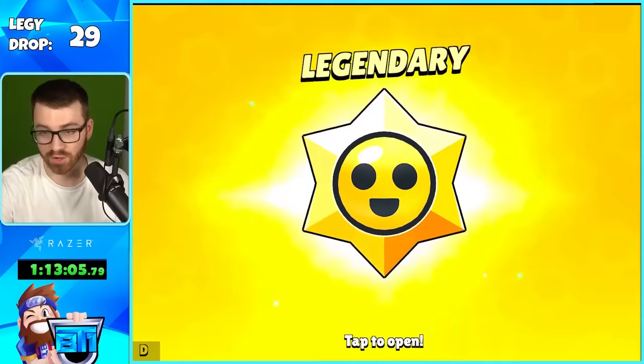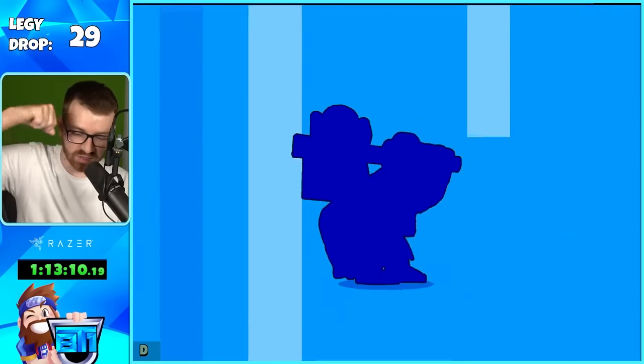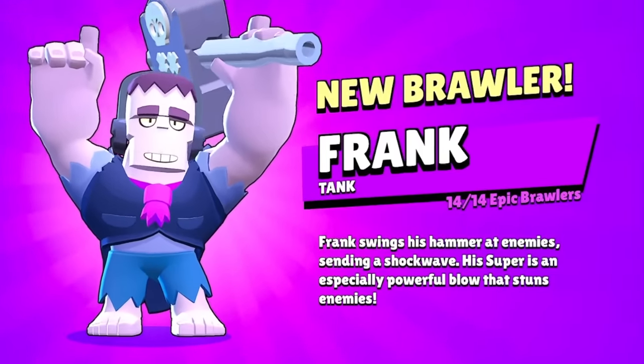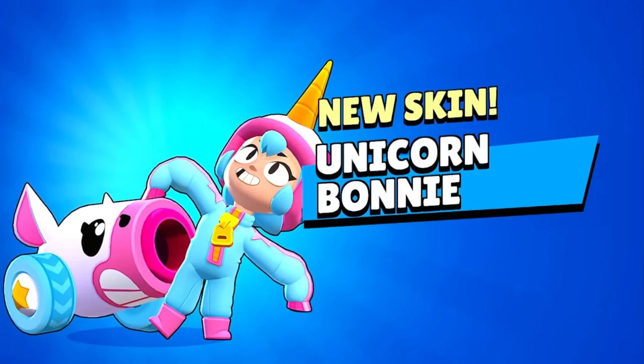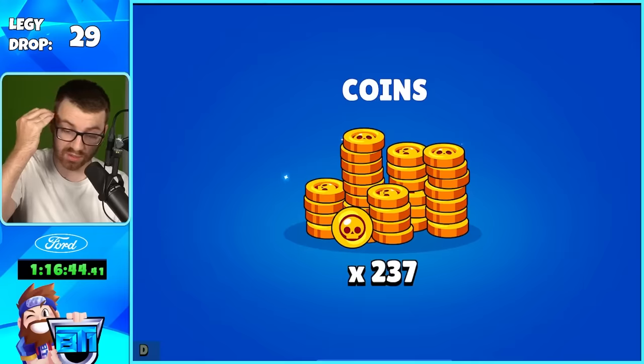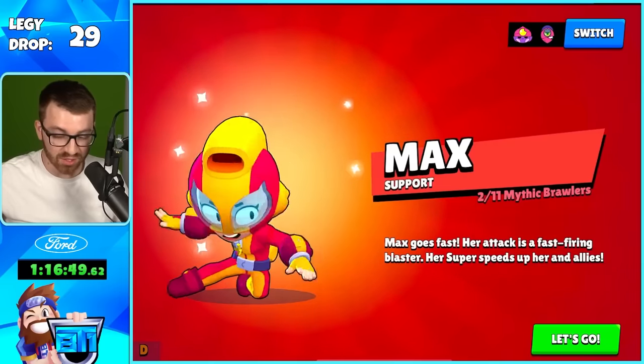We almost need one more epic — it's pretty soon we get these legendary brawlers, right? They are coming in hot right now. We're giving out brawlers — that's our last epic. So mythics and legendaries are probably on the horizon. We got a mythic skin and then Unicorn Bonnie — that's so cool. We just got a ton of credits and got Max!